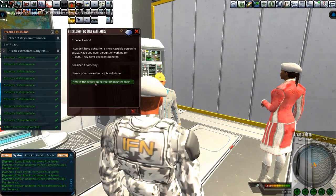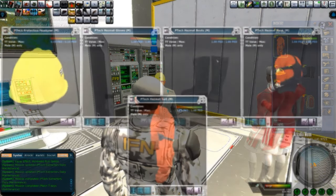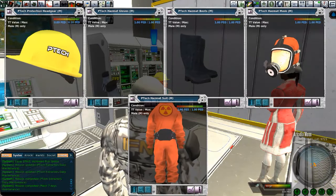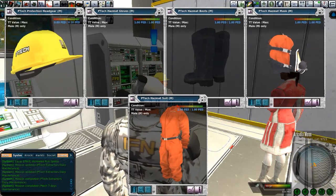All right. Now that we've got our seven day maintenance plan underway, we're going to turn that in. And that gives us the P-TECH hazmat suit. Holy cow, look at all the pieces. Here we are — we've got the protection headgear, the hazmat gloves, the hazmat boots, the hazmat mask, and the P-TECH hazmat suit.